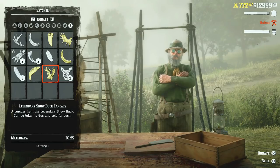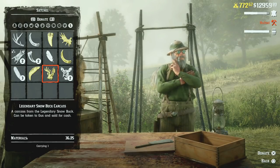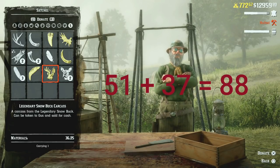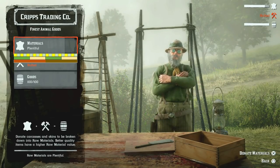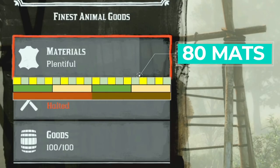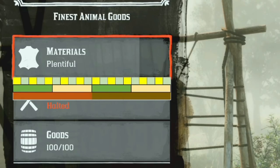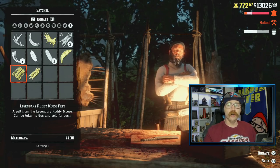Now that we're at 51 materials, we're going to donate a buck also worth 36.25 materials. That should theoretically bring us up to about 87 or 88 materials — 51 plus 36. That does not happen. When we donate this buck we're right at 80 materials, so it only gave us 29 materials instead of 36. That's a difference of 20%.